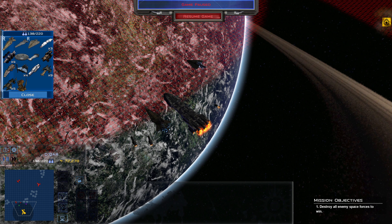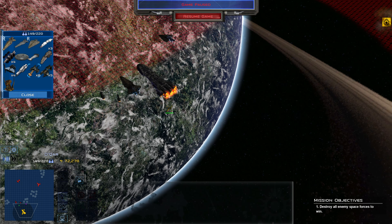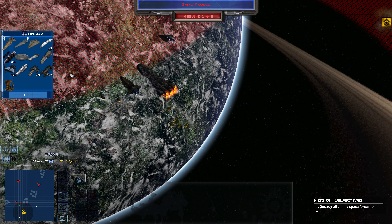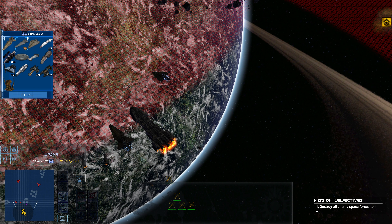Let's go ahead and have a bunch of Eddie Cruisers come in, and then a bunch of fighters. The Aggressor Starfighters have two concussion missiles, which is really good, a medium repeating dual laser, which is pretty solid, and two times two burst cluster rockets. These fighters are known for their modularity, widely used by pirates and bounty hunters. They are very capable interceptors with a good mix of anti-fighter weapons, making them effective at intercepting almost any craft. I wonder how good those burst cluster rockets are — that could be this thing's best weapon.